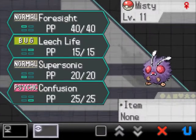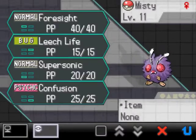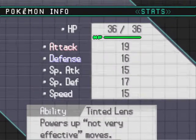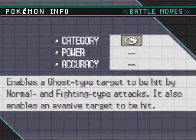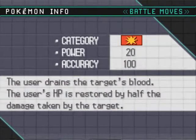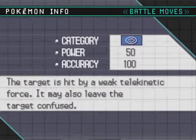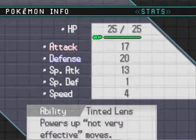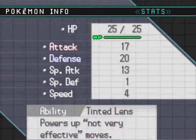So these are our new guys. We have Misty, who's a level 11 Venonat, a Bug/Poison type. She's got the ability Tinted Lens — powers up not very effective moves. Well, that is really lousy. Foresight enables Ghost type targets to be hit by Normal and Fighting type attacks. Supersonic might be helpful, Confusion is nice. As far as her EVs are concerned, pretty pathetic — 20 defense. That's about it.